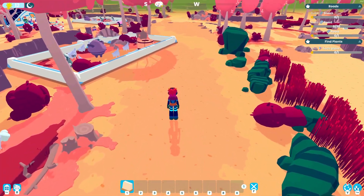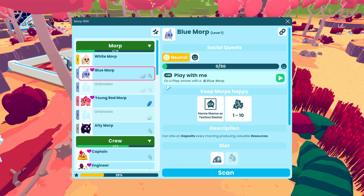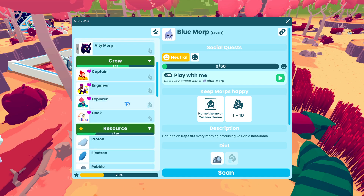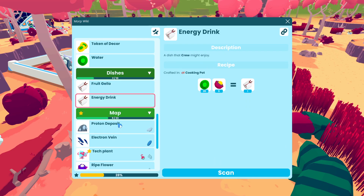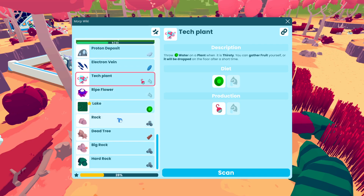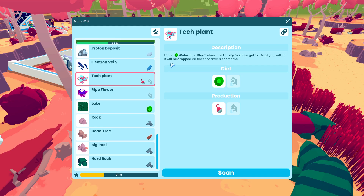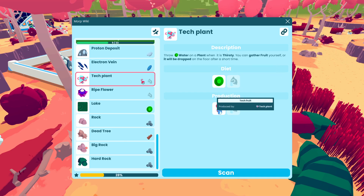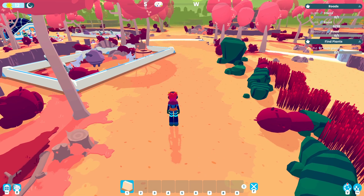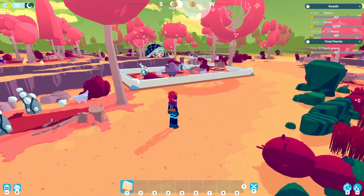Let's take a look at the quest log. We got the pebble cooker. Now it's telling us to build stairs, build a road, research a road, and find a tech plant. Let's go into the morp wiki. Water, fruit jello, and energy drink are new items. Tech plant is found near a lake. Let's scan for the tech plant: throw water on a plant when it is thirsty, you can gather fruit yourself or it will drop after a short time — diet of water, production of tech fruit.